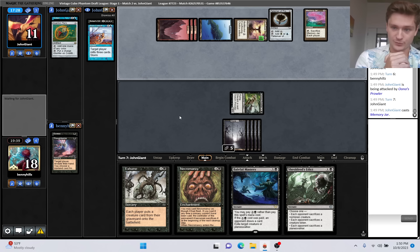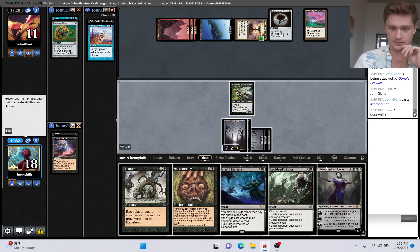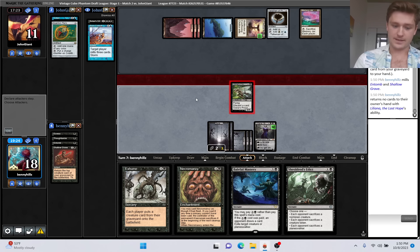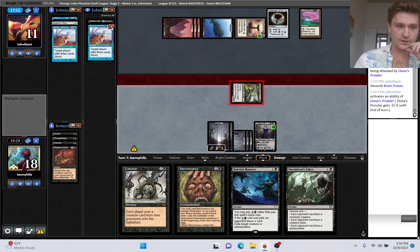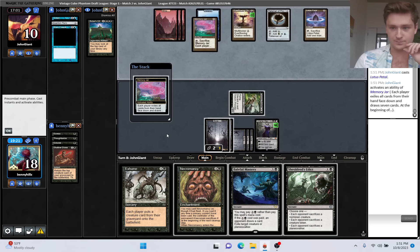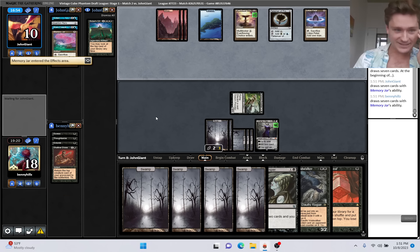They discard Brain Freeze - really? Double reanimation spell, double removal spell. They crack the Memory Jar. Are you serious? We still don't find a single big creature? We've gone through over half of our deck. Probe - yeah, they can see that we got nothing over here. Brain Freeze is gone. If they find Underworld Breach, they got us. If they play Mirror Battlesphere, I think we can potentially beat that. Lots of mana over there - they're digging.